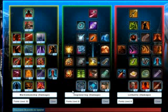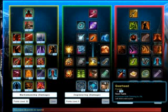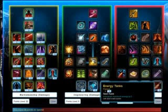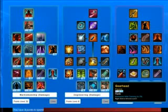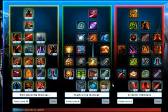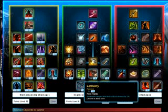Moving across to the Engineering tree, we are going to put one point on Engineer's Tool Belt, two on Energy Tanks, and three on Gear Head. That's it for that tree - six points total. With the three points left, we're just going to put all three onto Lethality for critical damage.